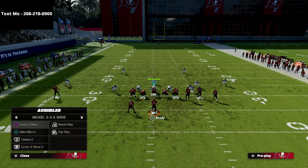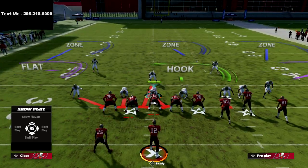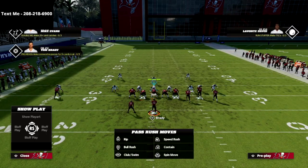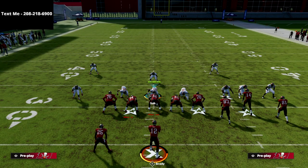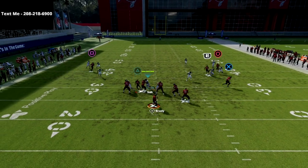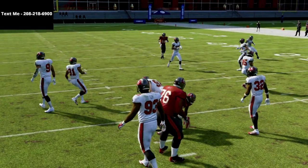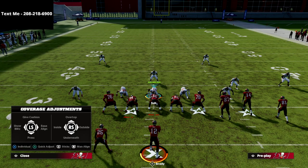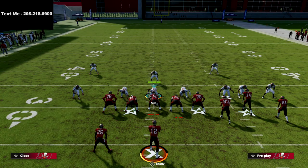Now let's say that everything breaks down — they double flat you on both sides with a cloud flat and a hard flat. Then we're going to work to our next progression, which is going to be the dig and the in route combo. This running back curl gets super underneath every yellow zone. I haven't found a yellow zone in the game that will really cover that. Most yellow zones aren't going to cover that, and that's why I really like to have that in the play.